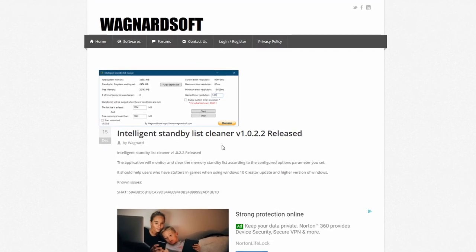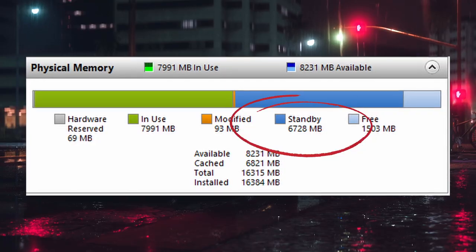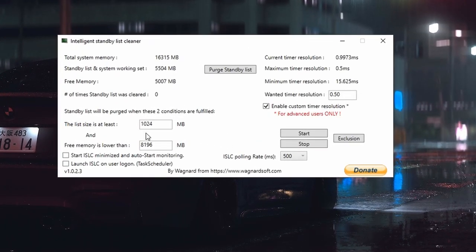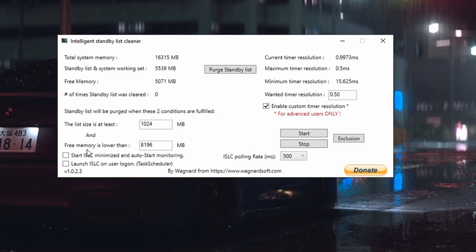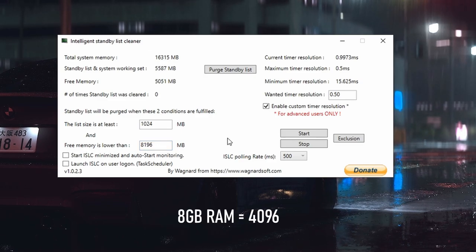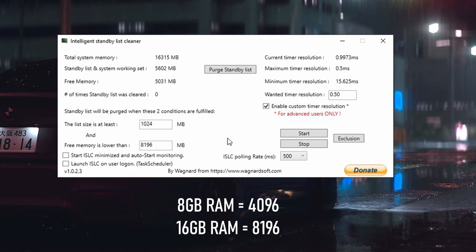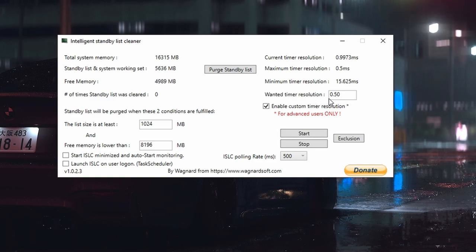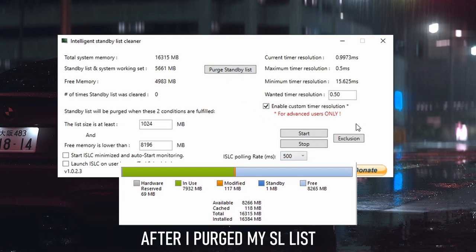The next program is Intelligent Standby List Cleaner, or ISLC. What ISLC does is clean up all the standby items in your RAM — background Windows applications and similar — freeing up memory. This is very useful for anyone who suffers from stuttering or micro-stuttering in Warzone. Once ISLC is open: set 'Size at least' to 1024 — that's essentially 1GB. For 'Free memory is lower than': 8GB RAM users set 4096, 16GB RAM users set 8192, 32GB RAM users set 16000. Set wanted timer resolution to 0.50, enable custom timer resolution, hit Start, and your polling rate should be 500. Minimize it.